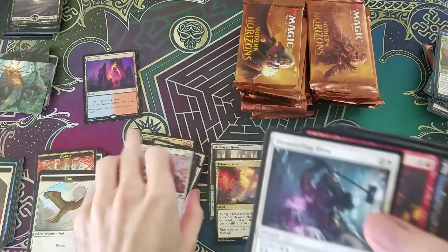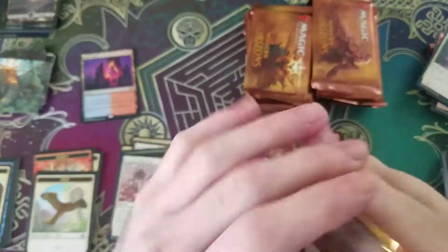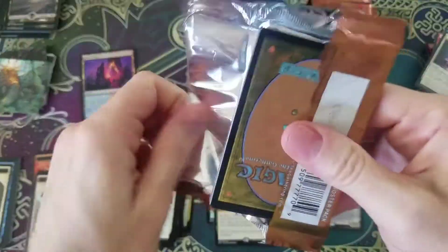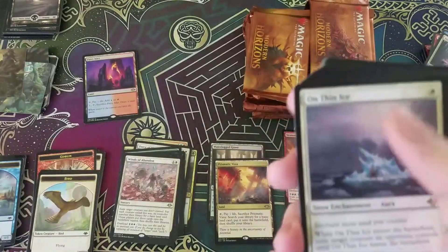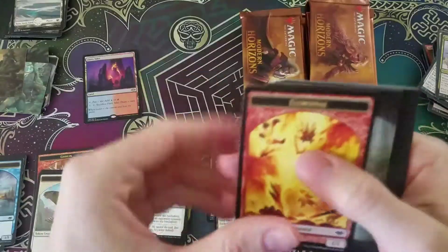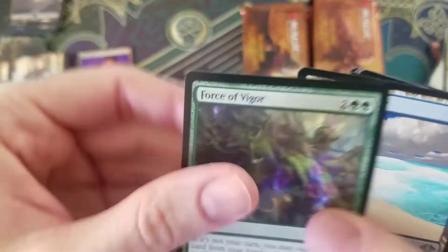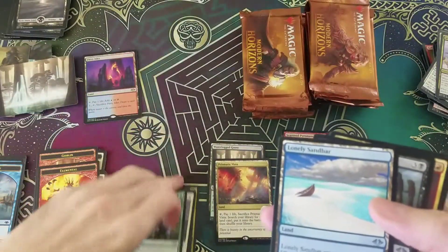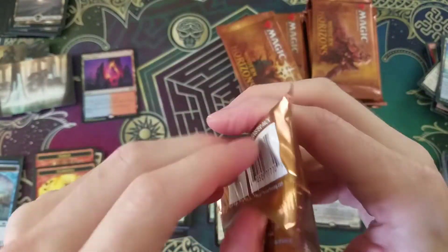Winds of Abandon — I'd like to abandon this pack now. Another On Thin Ice. My patience is now on thin ice after pulling two of those. Because why wouldn't it be? That's a terrible pull. Elemental. Swamp. Force of Vigor — you can't go wrong with the old Force of Vigor. It holds decent value and it's a strong card. I like it. Never going to be mad about pulling the old Force of Vigor.